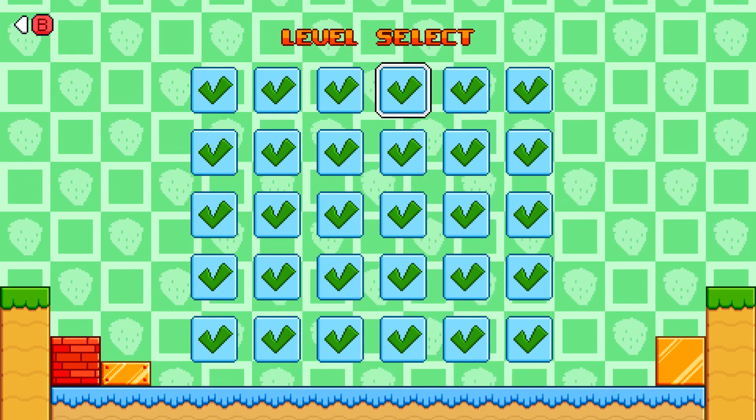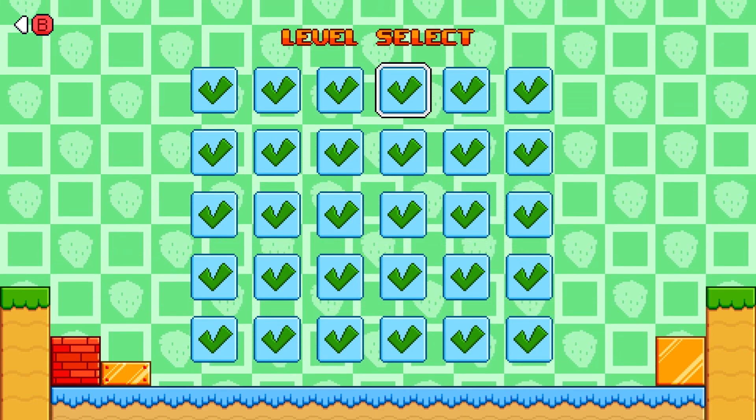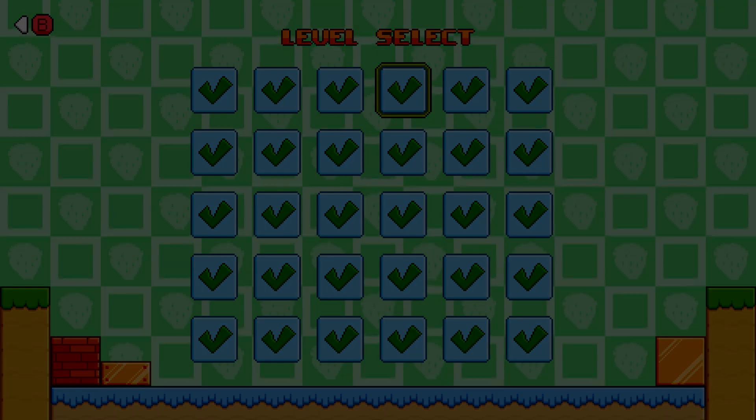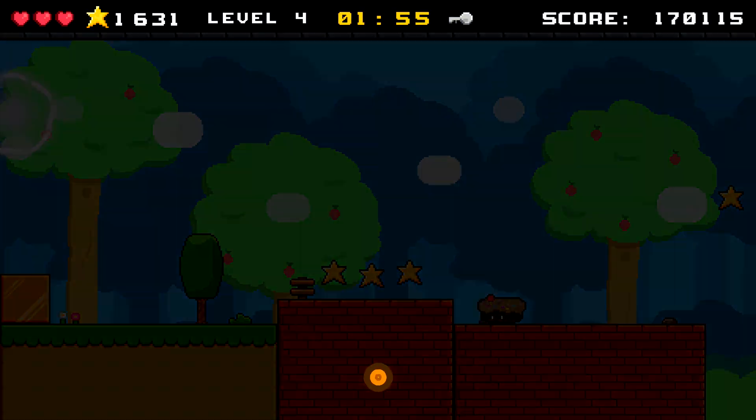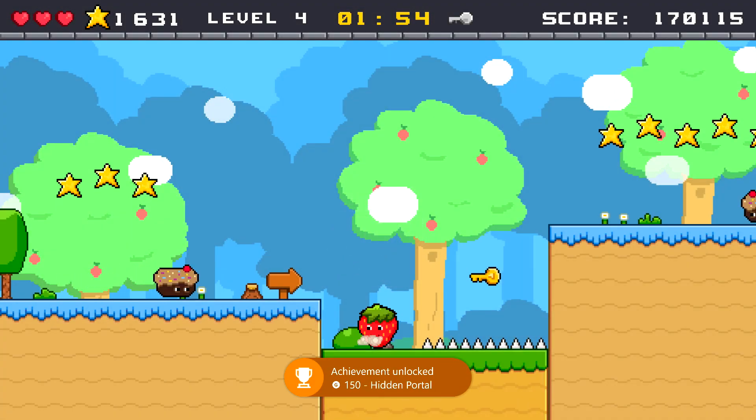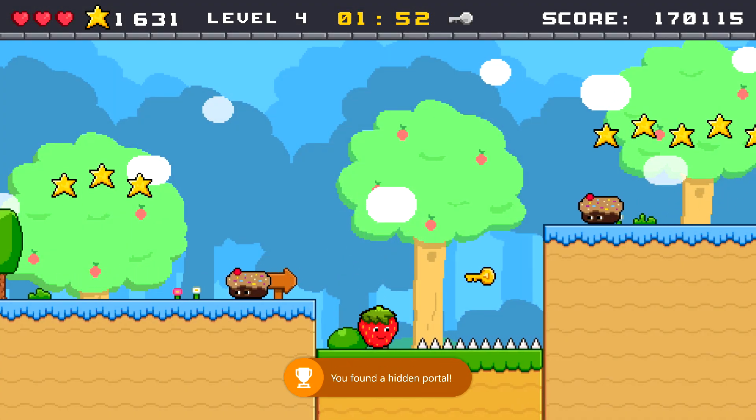The easiest and quickest one you can get is going to be in Level 4. Make sure you load in — this one's going to be right at the start. Jump on the block to your left, then jump straight up. You should hit the portal, which is going to teleport you further into the level. After you use your first one, you should be good for this achievement.